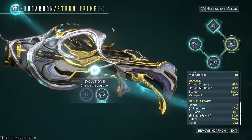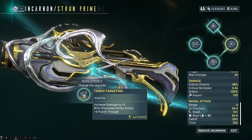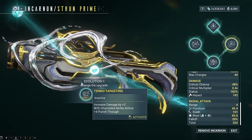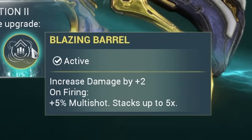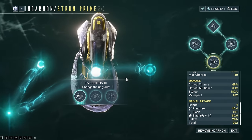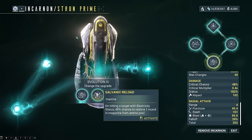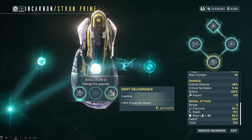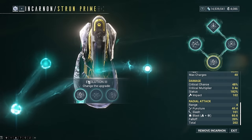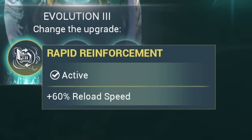For the second evolution, if you have a Warframe that constantly has a channel ability on, you can go for the punch through, but since I wasn't, I went for the one with the multishot, which is also very nice and consistent. For evolution 3, if you have a build that constantly applies electricity, you can go for the one that reloads your shells right from the reserve. The projectile flight speed is not all too great, so I personally just went for universal reload speed for that consistency.